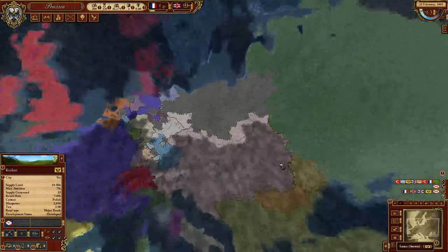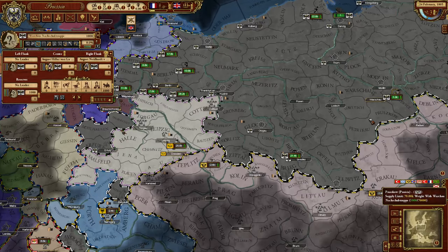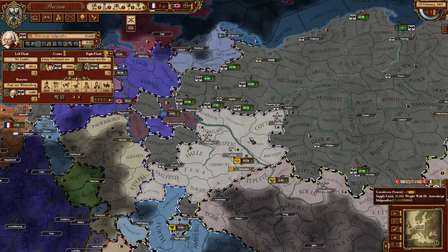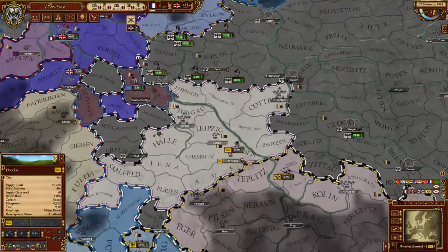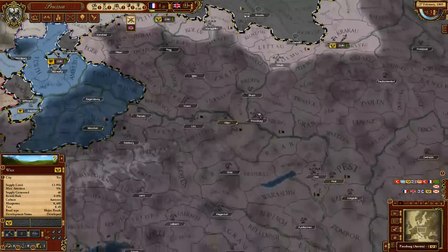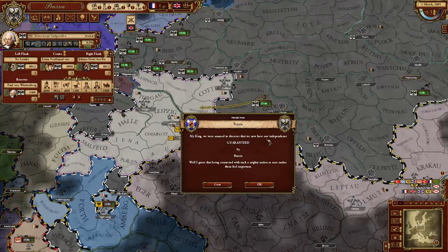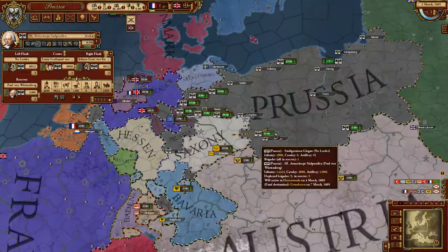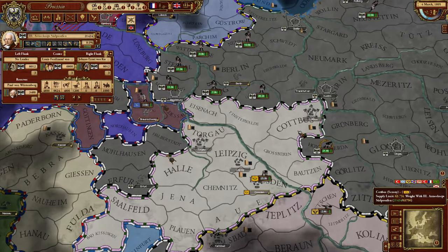Border troops — you never know when those Austrians will stage a coup d'état. Better keep 1,000 guys around here to show the Austrians we are taking it seriously. Can we move here? Do we have passage? Russia guarantees our independence — that is good. That means if we are attacked by the French, the Russians will enter. I guess that is even fine.